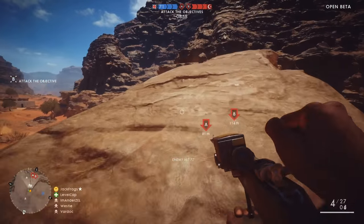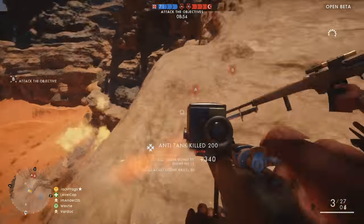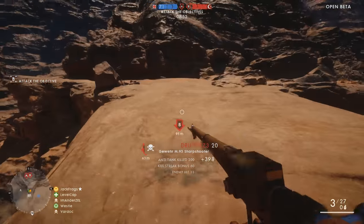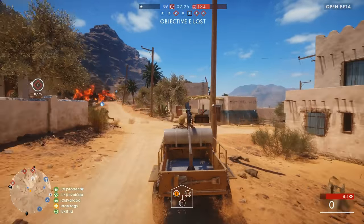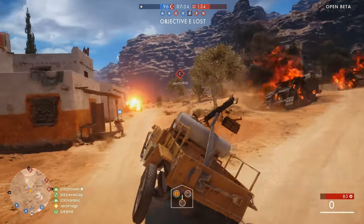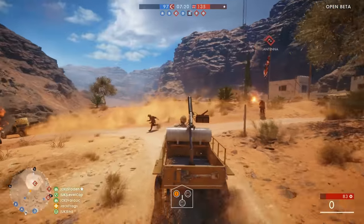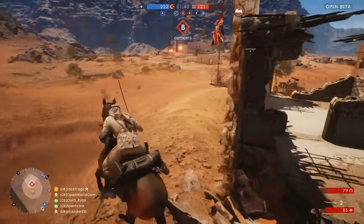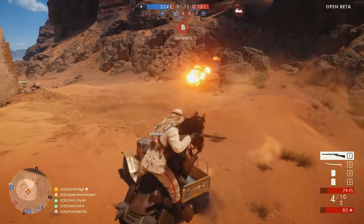Over towards the B flag near the rocks is another good sniper location. You can have a really good view towards the train station and the middle of the map, and you can pick players off as they try to cross the desert. When getting around the map, you're going to want to use the vehicles wherever possible, because it's just huge. You don't want to be running through the desert with all the open area and snipers out there. Use the transport vehicles whenever possible and utilise the horses.